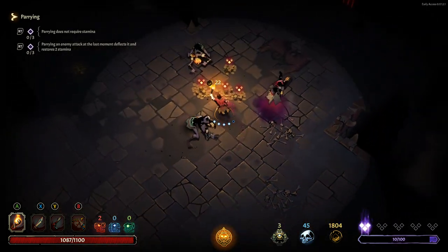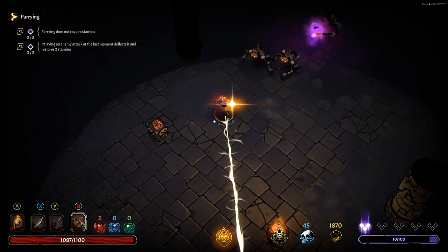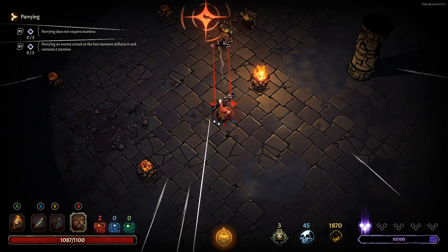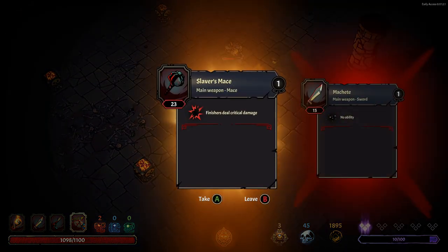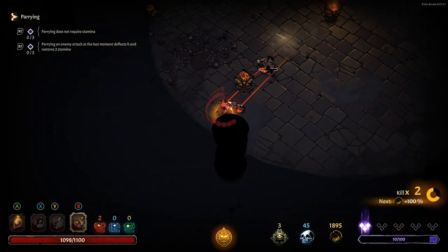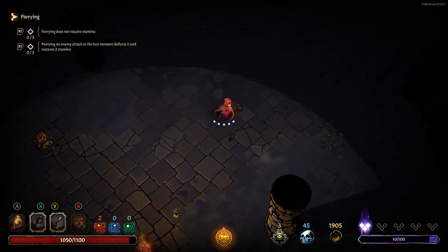I'm going to get in there and get this gold before anything else. Let's try and make sure we use this bow as much as possible — bows are actually pretty good now, so worth using. Finishes deal critical damage — that's actually better than what we've got right now. That was really bad damage by me there. Either way, let's keep it going.